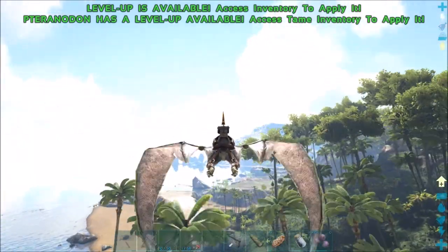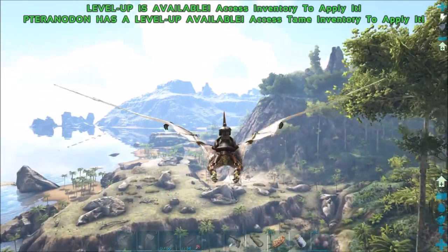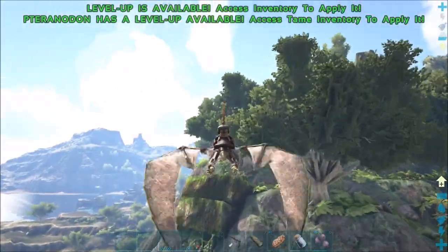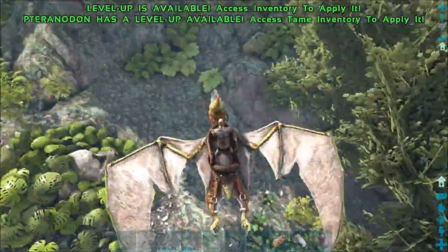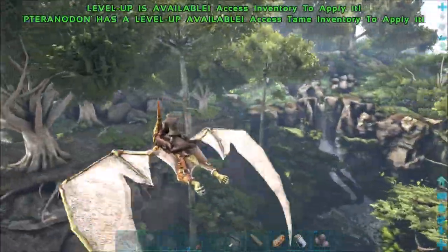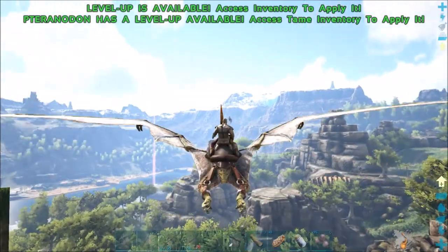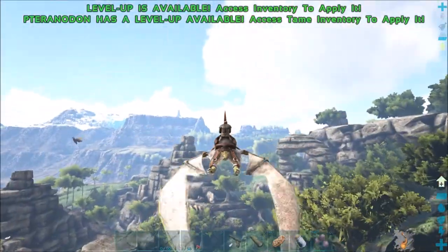We're going to fly over in this direction to where we see a bunch of RGs. This is perfect timing because it's now daylight so we're not going to be in the dark anymore. Flying this way - I know there's a bunch of RGs over here. I spot one right there, so let's pull out our spyglass and take a look at this one. It's a level 20 - no good.